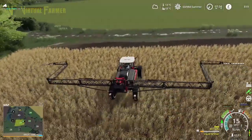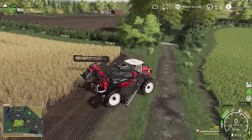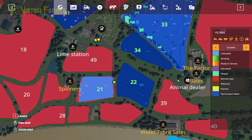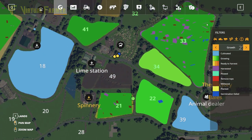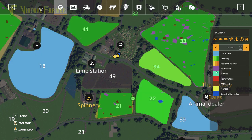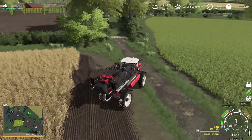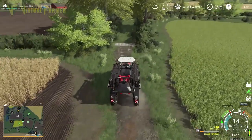This is very important with seasons: if your crop reaches final stage growth — not final stage as in ready to harvest, but this dark green stage — you cannot spray it any further. Unlike the normal game where you could still spray at this point. So there you go. We should be ready to harvest in a couple of days on these. Looks like field 41 is going to be ready as well, so we'll be harvesting probably mid-summer, which is absolutely perfect.